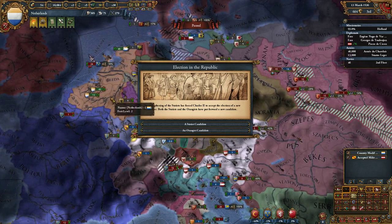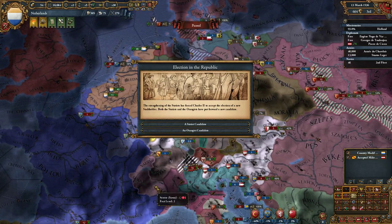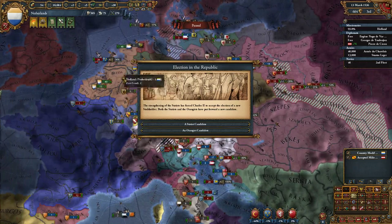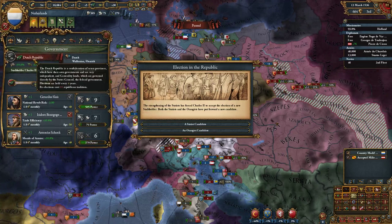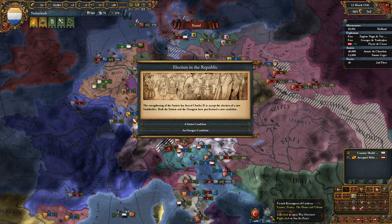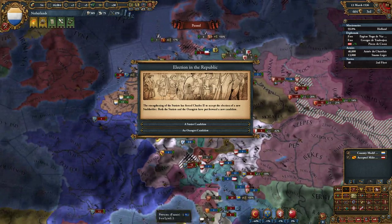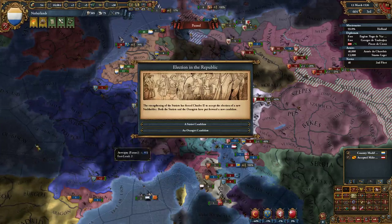I wanted to avoid it because we would be at war with Spain, and they would have lots of troops, so it would be distracting. Now, I have just converted to a Dutch Republic, and it so happens that I am in four wars at the moment. The major one being the French Reconquest of Cambrai. So instead of being at war with Spain, I am at war with France. But I think we will manage. I have beaten them four times so far this game.